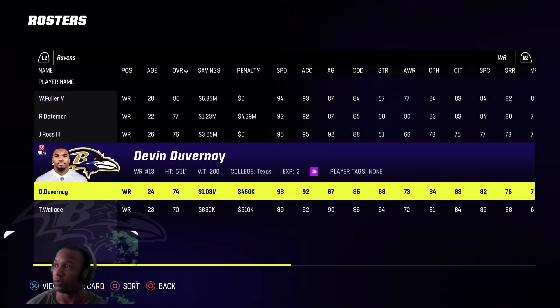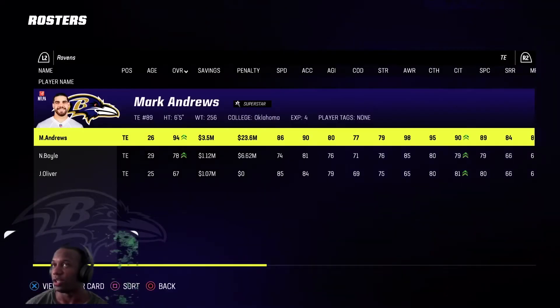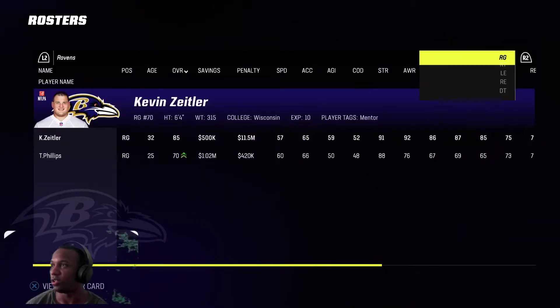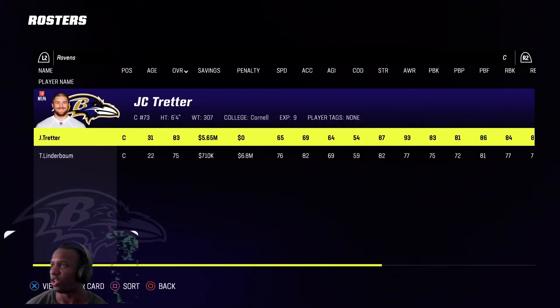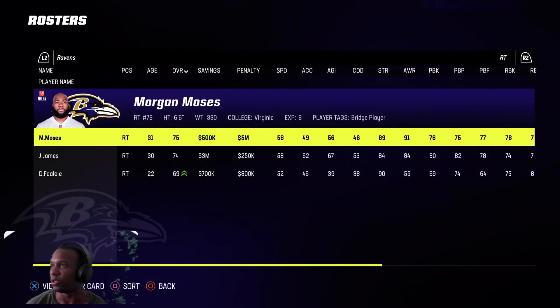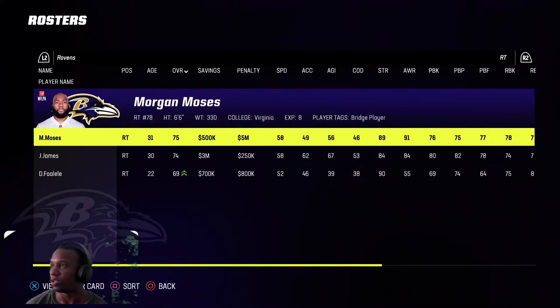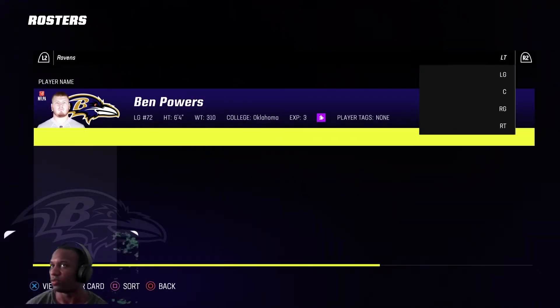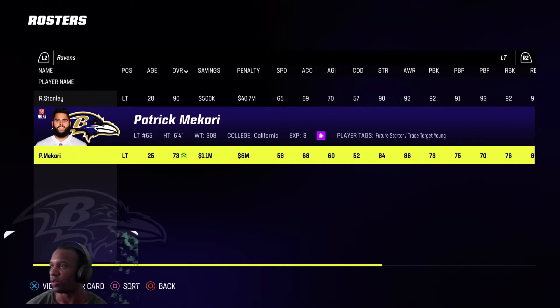Devon Duvernay has a fourth if I need him. Obviously we have Mark Andrews at tight end. O-line — Ronnie Stanley, pretty solid. I picked up JC Tretter in free agency too — he's 31 but he's 83 overall. O-line is important in this game. My right tackle — I believe I start a younger guy, my backup left tackle.